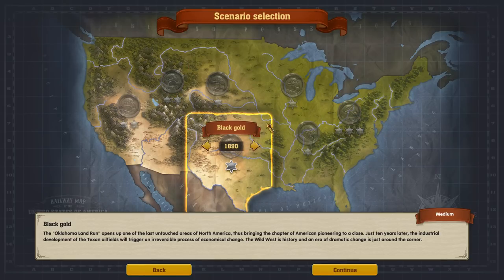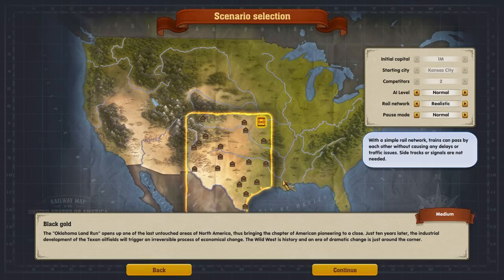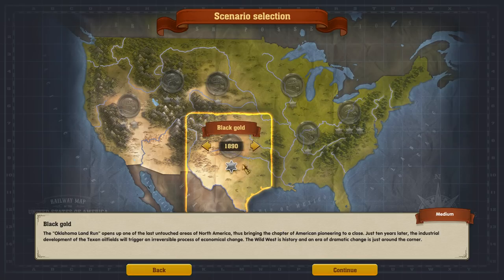We have scenarios. These will start you off and give you specific goals — for instance, this one is about the black gold. We've got to build up a train network in Oklahoma and Texas. We start in Kansas City, we start with a million bucks, we have two competitors on the map, and we can set a couple different options. You have set goals you have to meet playing through the scenario.